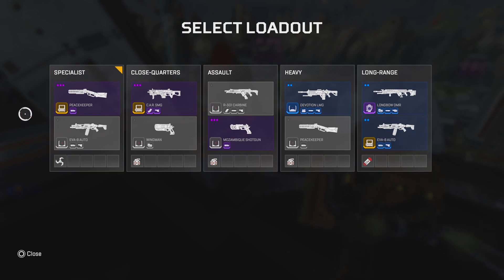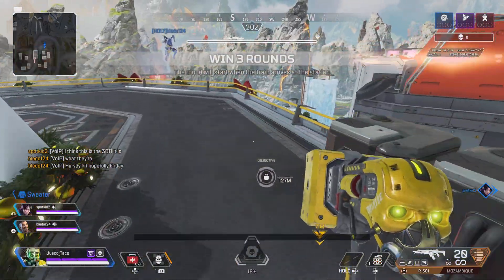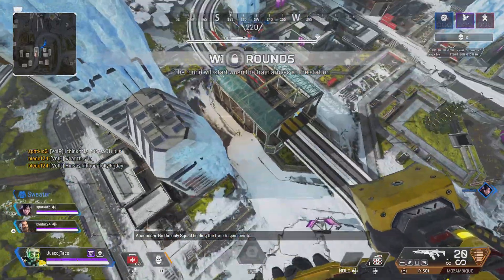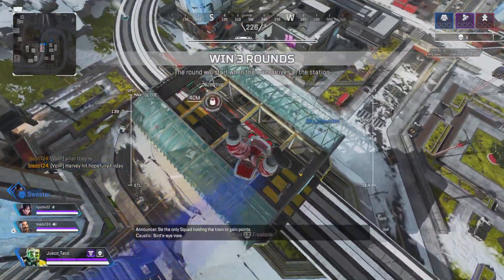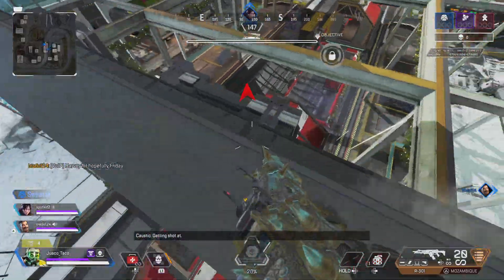This is how the class system works — there's no looting in this mode. You just choose your class, go in, and fight. The Assault class is a pretty good one for me. And you can change your loadout and your legend once you die before the new round.